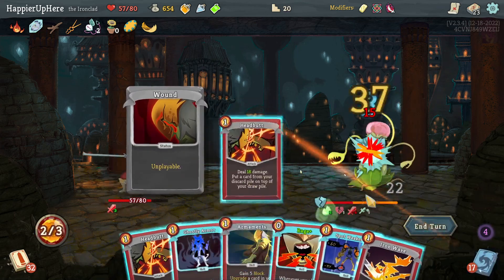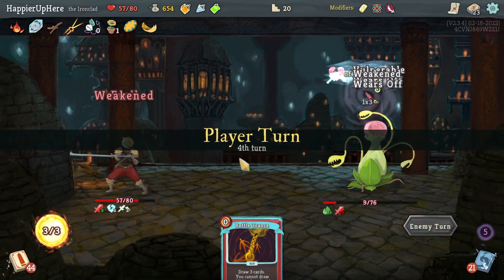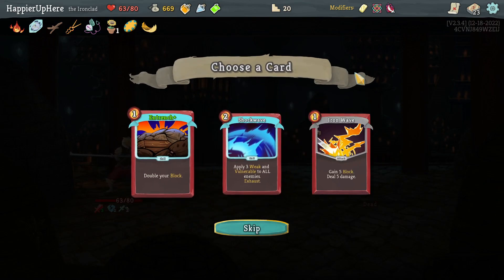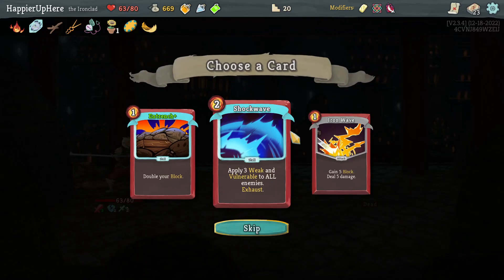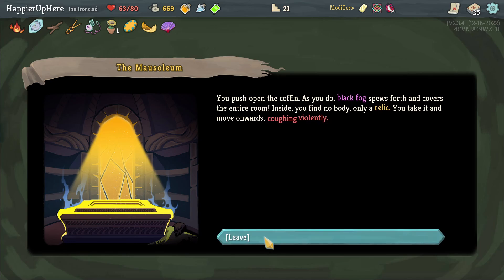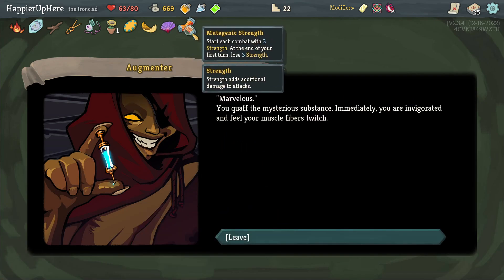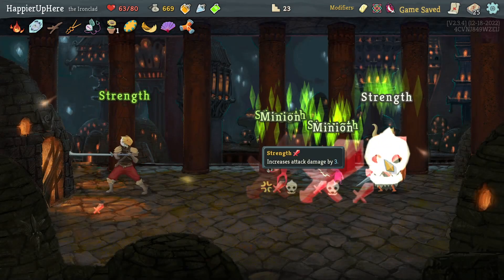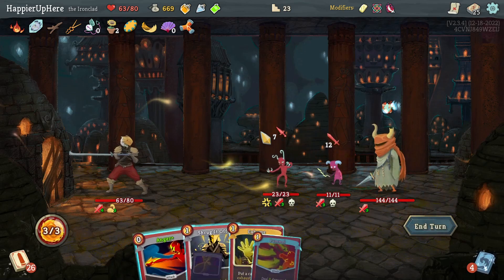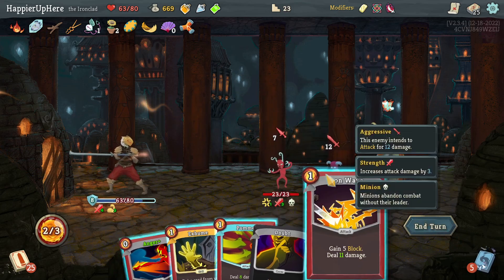Unfortunately not being attacked the turn I have Spot Weakness. Let's just deal damage - Wild Strike, Headbutt, then another Headbutt. Pummel alone should be enough to kill next turn even if weakened - yes! Got an attack potion which is tempting, but I'll save potions for the boss fight. Another Iron Wave - let's take a fourth one. Got Fourth Course, Writhe, and Ornamental Fan: every time I play three attacks in a single turn gain four block. Writhe is nice because I have the Gambling Chip. Taking the special relic for first turn - returns strength strategy, come with three strength, end of first turn lose three strength again.